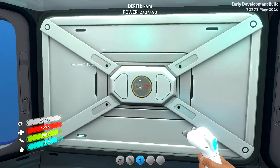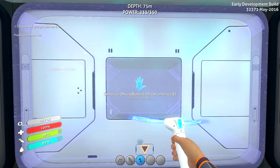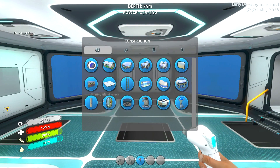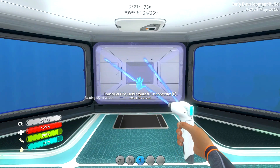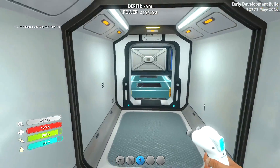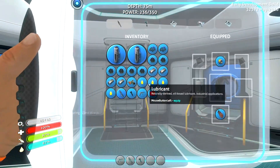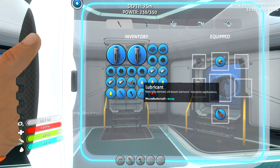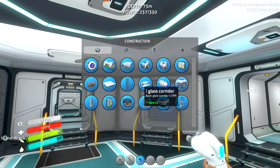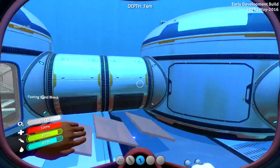First things first: I think what we're going to do is go ahead and deconstruct this and then reconstruct it over into this area here. So we want to put this reinforcement right up in this area. Total is now seven — sweet. So the next order of business is the moon pool, which I have gone ahead and made all the things we need for it: four titanium, four lubricant, and an advanced wiring kit. And also I wanted to build a glass corridor — we needed just two glass, not too tough.